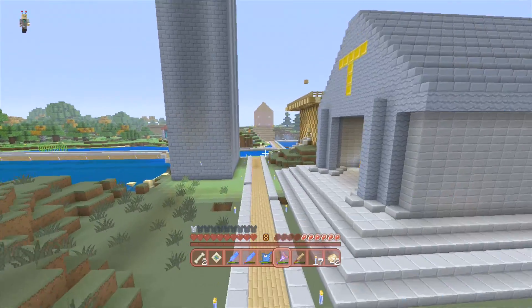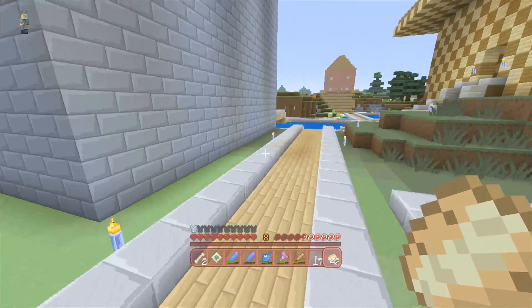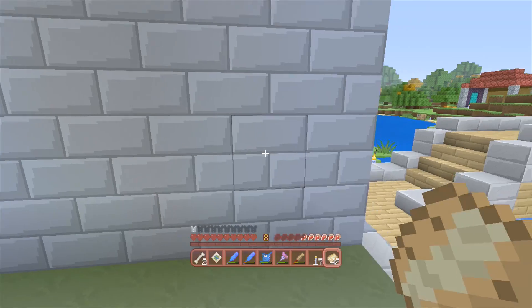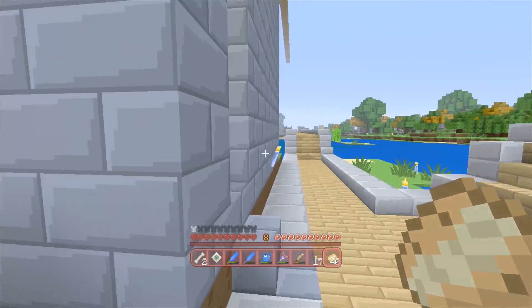Next let's show you the Nether. As you can see, all your builds transfer just fine and they have this really nice cartoon shading aesthetic to them. Look at this block right here — it's just really nicely done. The Nether is another strong part of this texture pack.